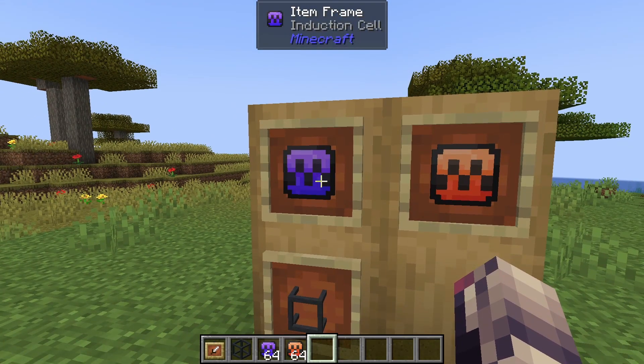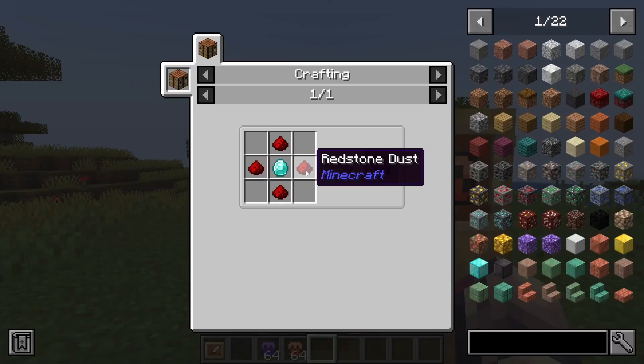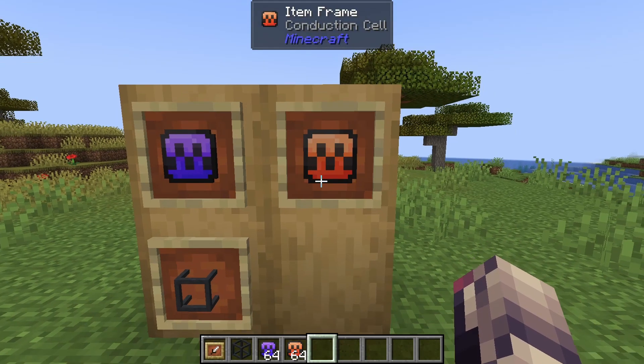First things first, we have the three crafting ingredients. We've got an induction cell which is crafted with four redstone and one diamond, and that will give you a singular induction cell. The next one is a conduction cell which is crafted with three copper, one diamond, and an induction cell to give you one conduction cell.